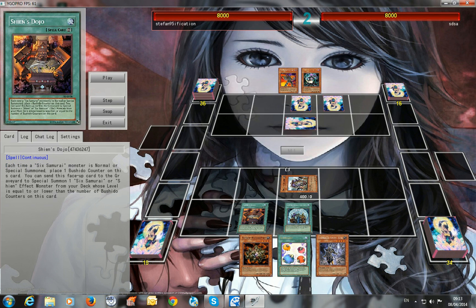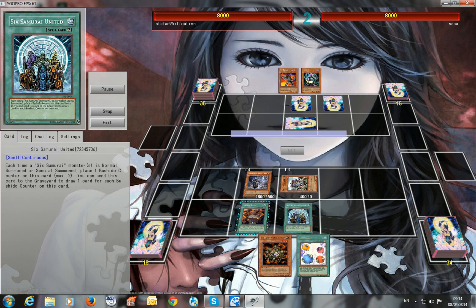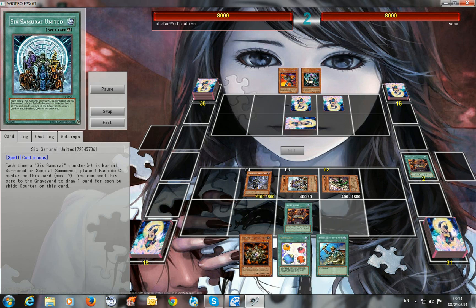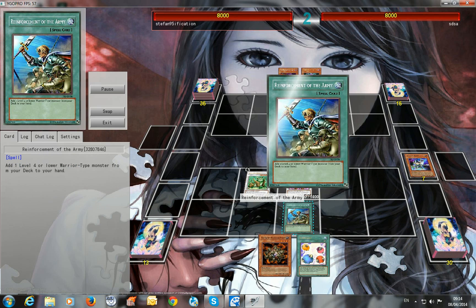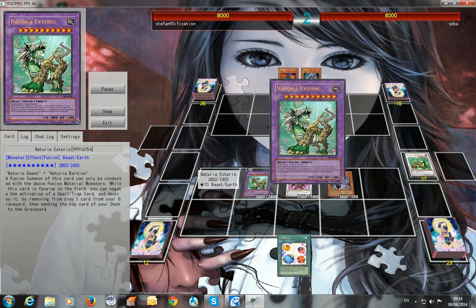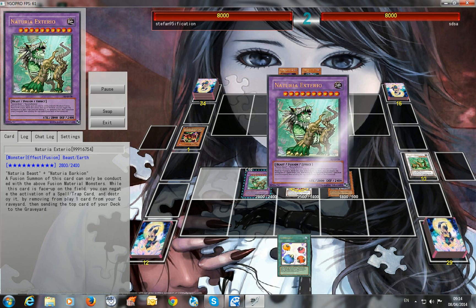So what I'm going to do is activate these two and then special summon for some draw power and special summon power. Taking out Shien and Beast. Protection for Shien and then the Trio Exterior.